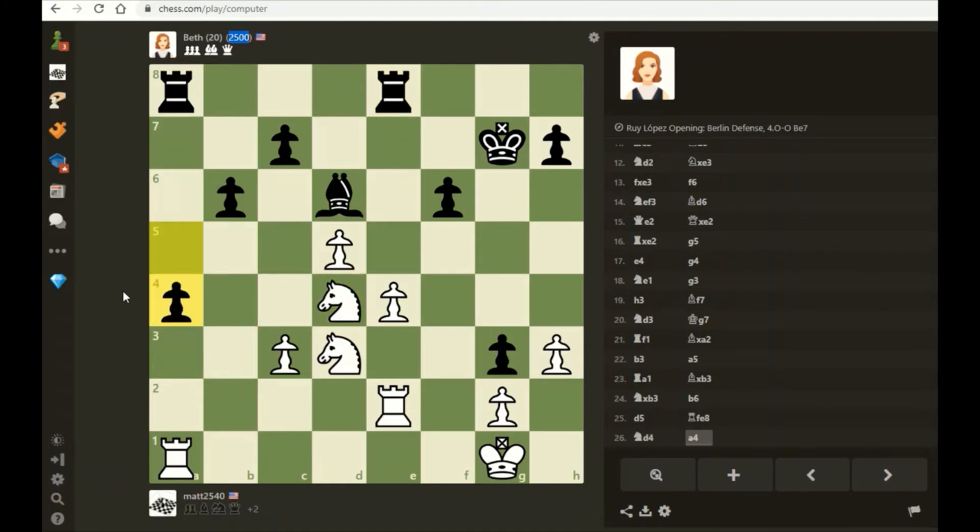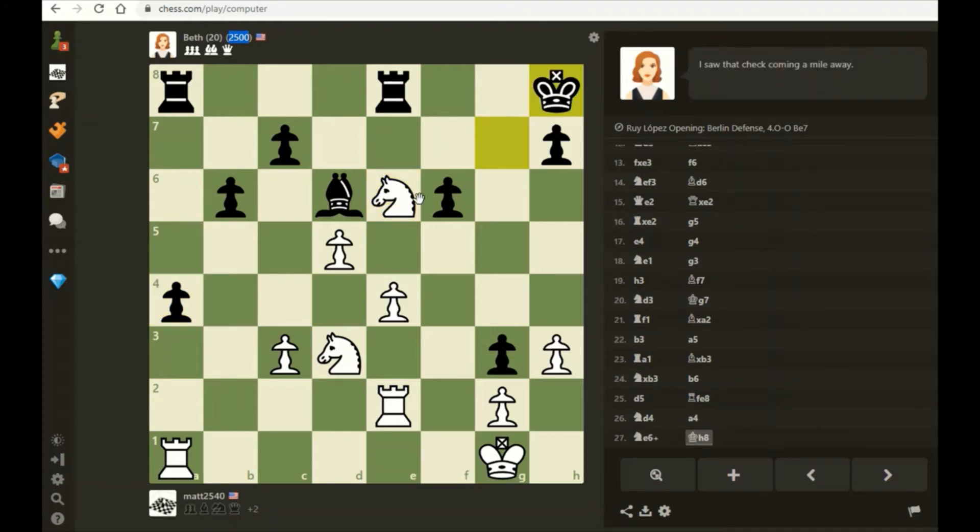We have two tempting options: knight e6 check and knight f5 check. I think I like knight e6 check better - that's because the knight on e6 shelters my pawn on e4 from the rook. Once my pawn on e4 is safe, my rook on e2 is free to go about doing other stuff. She says she saw a check coming a mile away. Good foresight, but you're still busted.